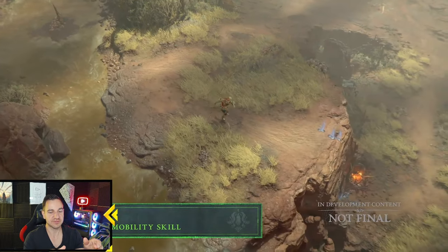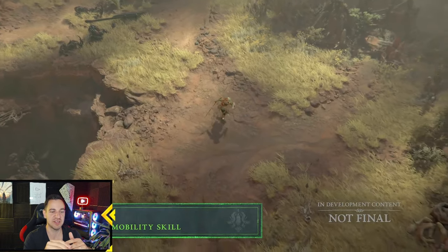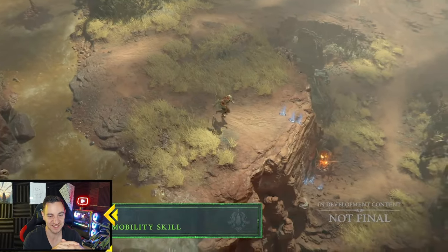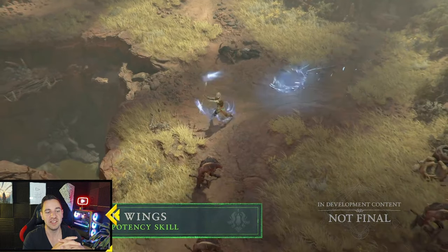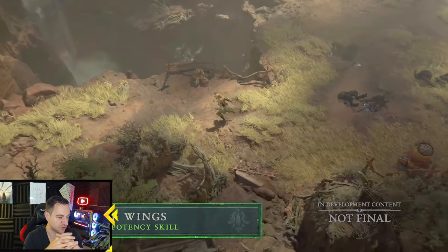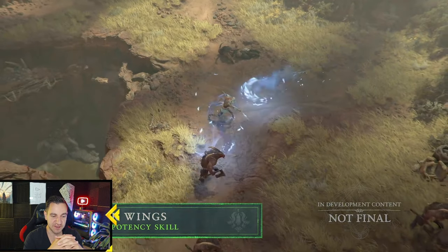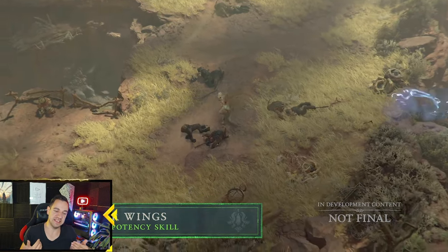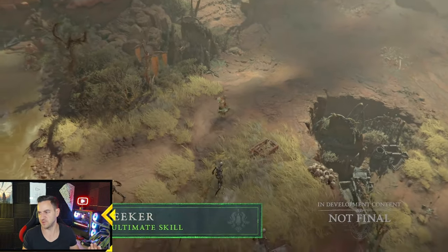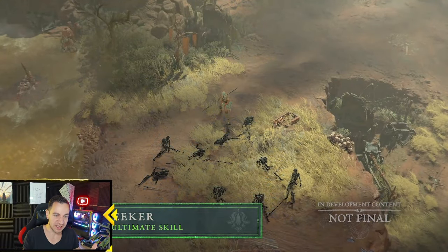I hope they manage the balancing a little bit better with this class, so there are actually more builds viable than just one or two like with the other classes — so you can actually really mix them together. In the playtesting we saw online on stream from Rax and all the other great guys, the centipede was overpowered apparently, so I hope they fix that. But I just like the idea of mixing the sort of playstyles — this is a very versatile class where you can really choose how you play.